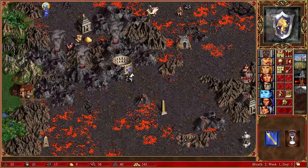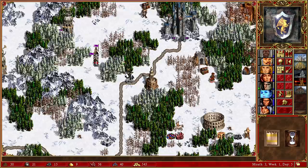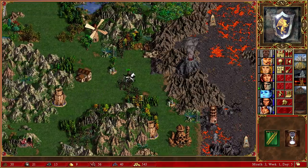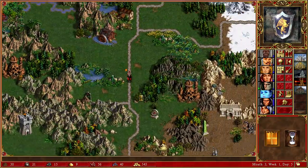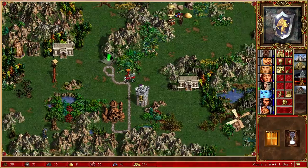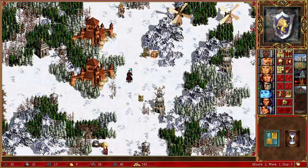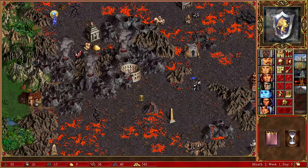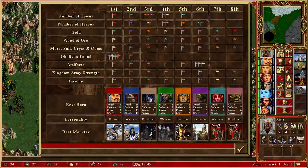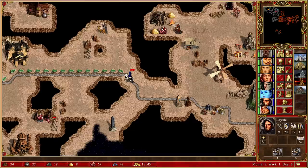Let's end the turn. That hero takes an incredibly long time, which makes me think they must have one of those movement spells. That hero actually got wiped out by the Hydras. This orange hero has come out pretty close to our Inferno town. There's the green portal - this is Alamar, Orange's starting hero and Orange's best hero - coming towards our Rampart town. That's quite concerning.